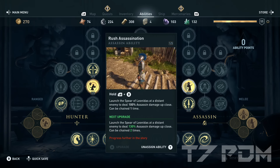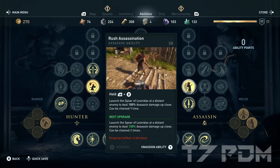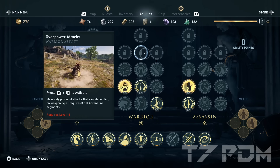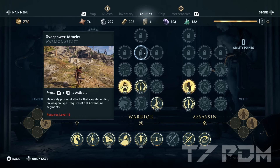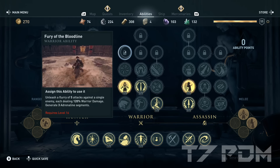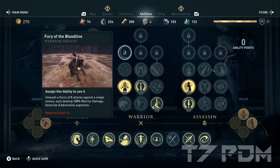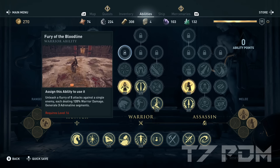With Rush Assassination, you will be able to kill everyone. Rush Assassination and Devastating Shot are the strongest abilities and the most important combo during early game. However, there are still a lot of abilities locked, especially Overpower attacks and Fear of the Bloodline. If you reach level 16, you should definitely grab those two abilities — they are the strongest abilities in the game with up to 18x and 9x multipliers for your damage. With these abilities, you will be able to one-shot every mercenary up to level 50.